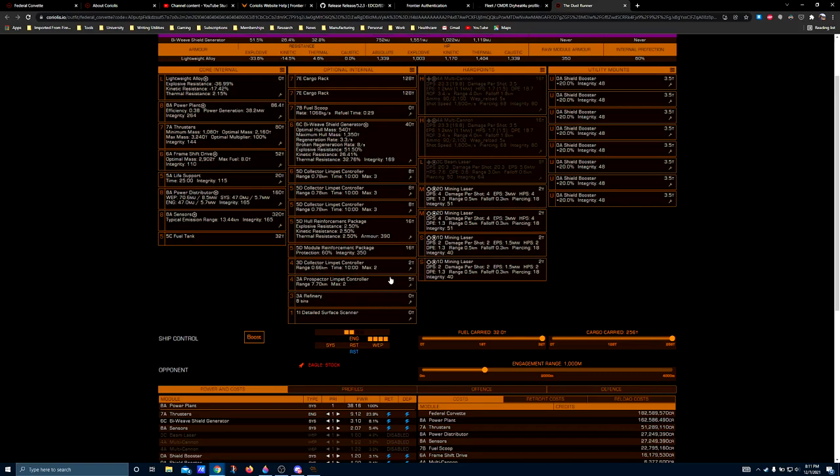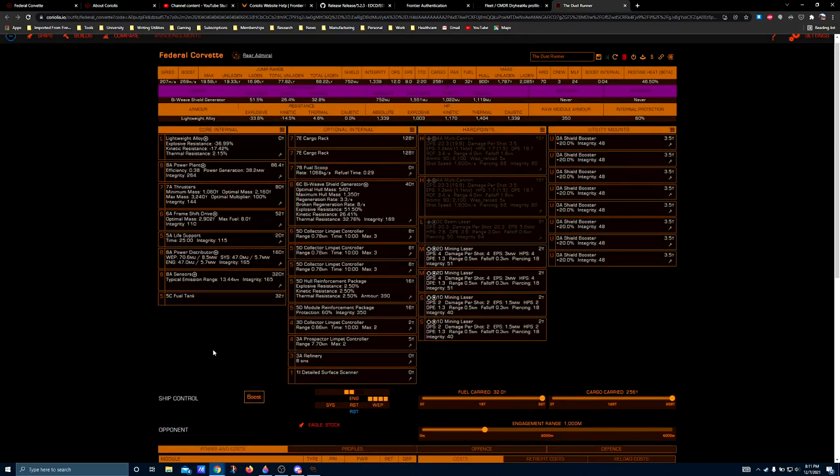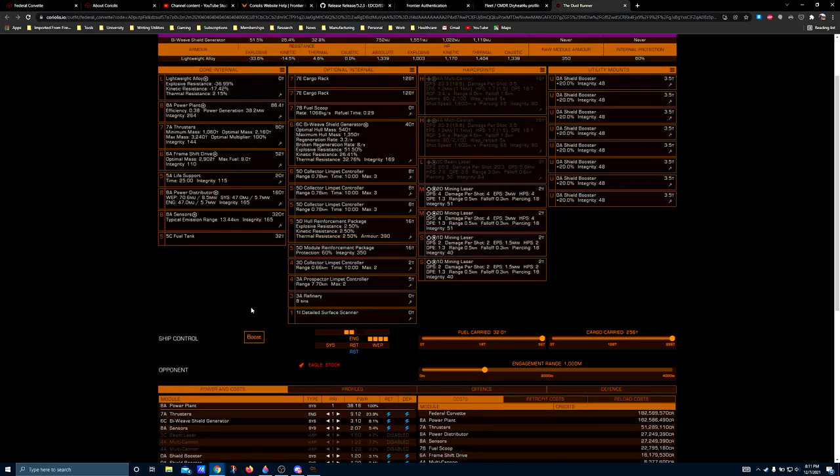A 3A prospector limpet controller. I like having two prospectors available — one for the asteroid I'm going to, and another I fire off while flying between asteroids to search for the next one. A 3A refinery. A lot of asteroid miners prefer 4s because you get more bins, but many of those same miners are only ever looking for one thing at a time — maybe two. You're usually going after high-value commodities like painite, low-temperature diamonds, and rare ores you can't get on the open market. So you really only need about four bins — maybe five.